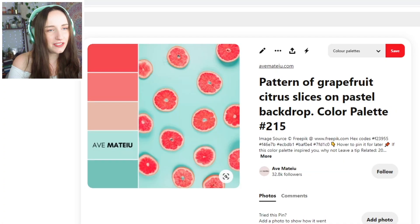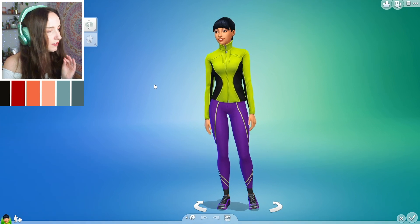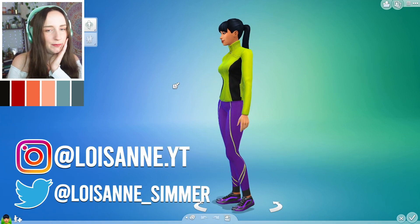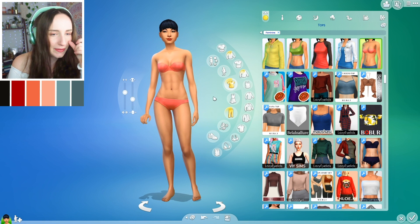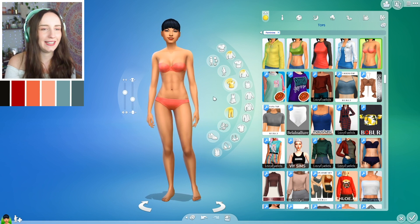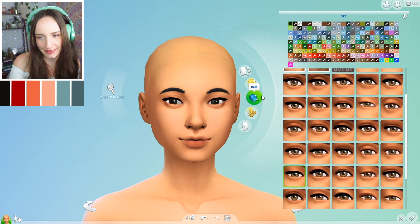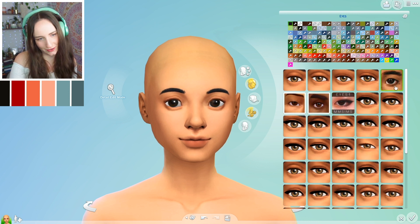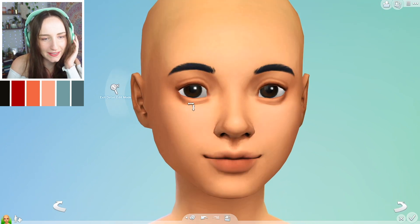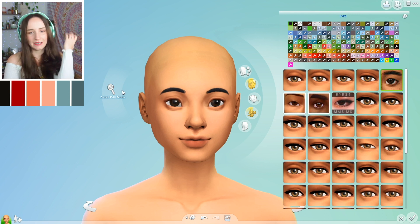I want to do a male and a female. I'm thinking I'll do the female first because I've got a certain sim in mind. We've got dark reds, blacks, and blues in the palette, so I'm thinking dark hair for the black. I'll have black in the hair and maybe a little in the accessories. I've been downloading a load of presets recently — oh my gosh, look at these anime eyes, they're so cute!